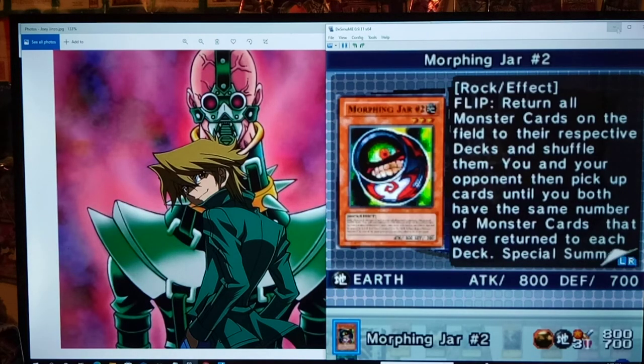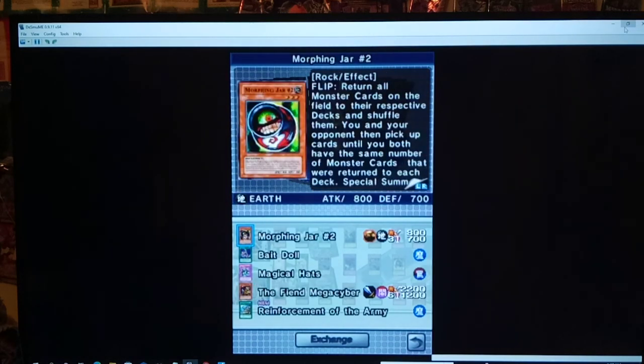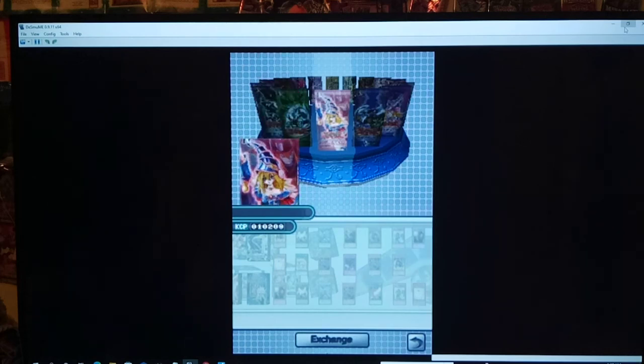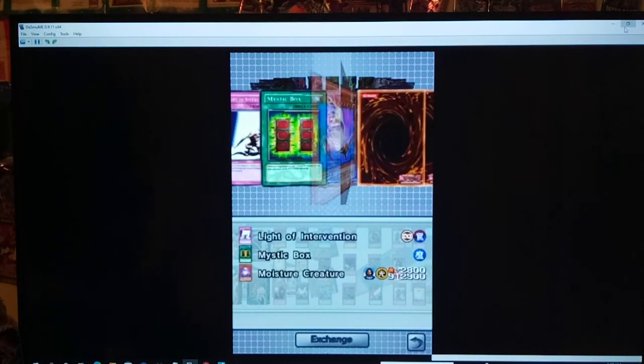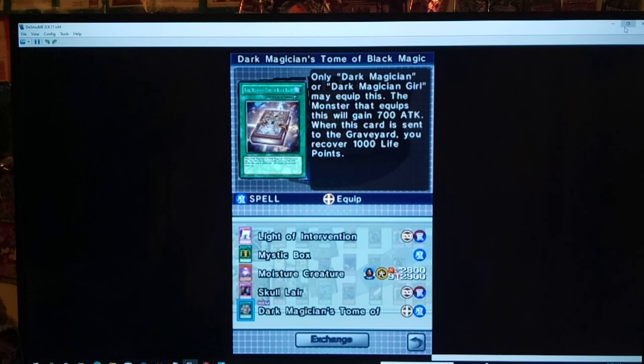Reinforcements of the Army is always solid — lets you get any level 4 or lower warrior from your deck to your hand. And I think that's Magic Formula — or Dark Magician's Tome of Black Magic, as it's named in this game. Basically it gives Dark Magician or Dark Magician Girl 700 attack, which puts Dark Magician over Blue-Eyes at 3200. Pretty good. The secondary effect is when it's sent to the graveyard, you recover 1000 life points. You can even summon it off Magical Hats to reset a flip effect.